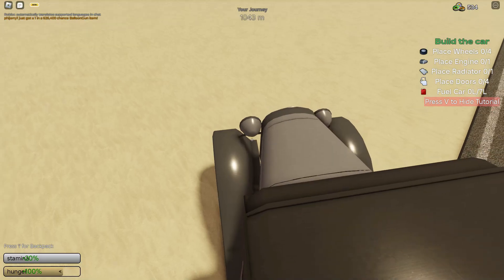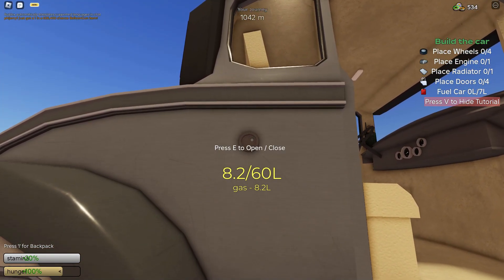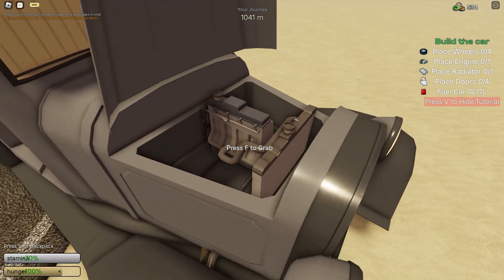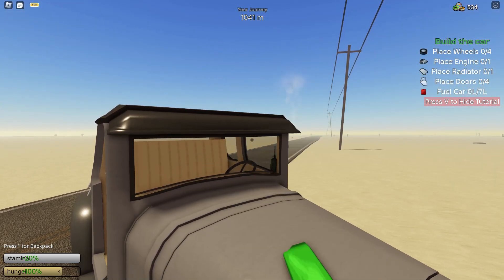Now that we have reached 1000 meters, it's time to see how much fuel it has consumed. It has only consumed 0.8 liters, with 8.2 liters remaining — and that is very good. As for the water, it has only consumed 0.7 liters. Now checking the oil — only 0.2 liters consumed. That's very good.